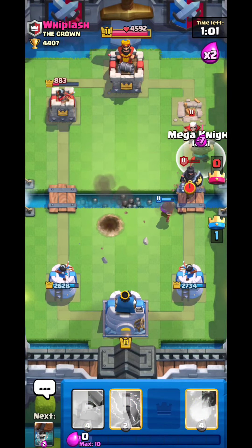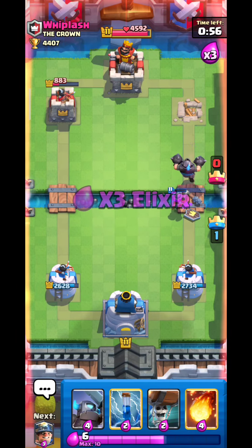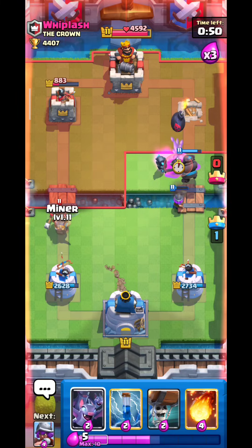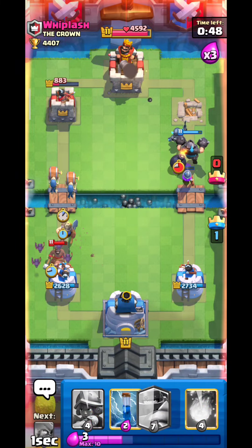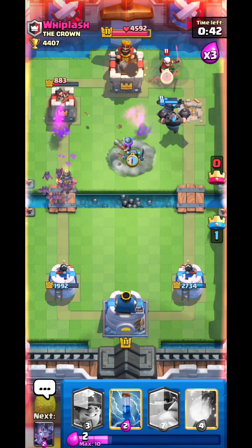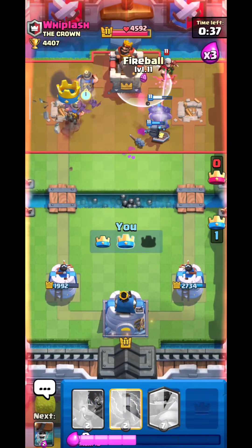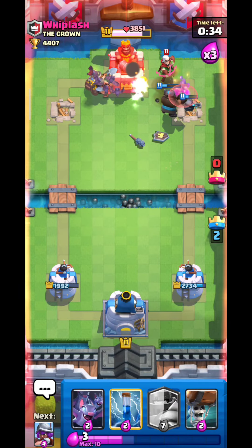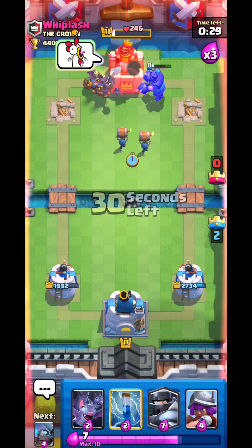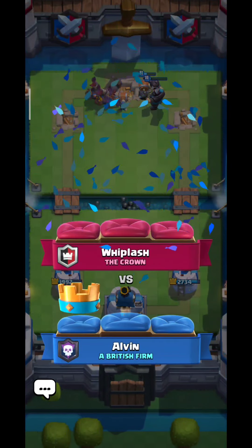I'll wait a second, then Mega Knight for the Magic Archer — okay, it protects the Musketeer. Mini PEKKA for the Giant Skeleton, then bats for the Miner. This is a really perfect defense. Musketeer, Mini PEKKA, and a little Miner action — good game. As I said at the start, this deck works best on double and triple elixir, and here's the proof — it absolutely dominates.